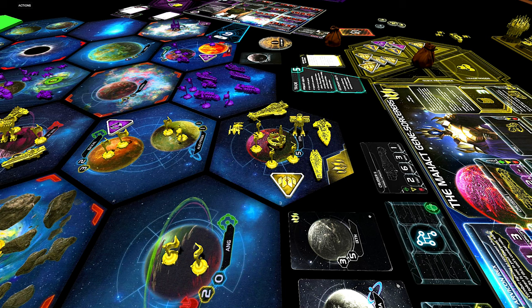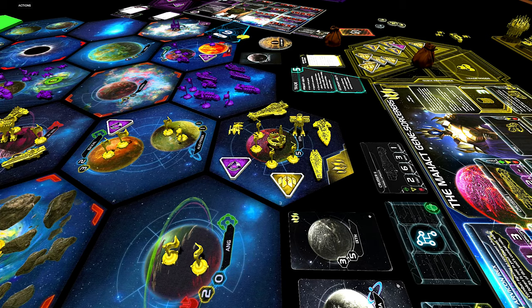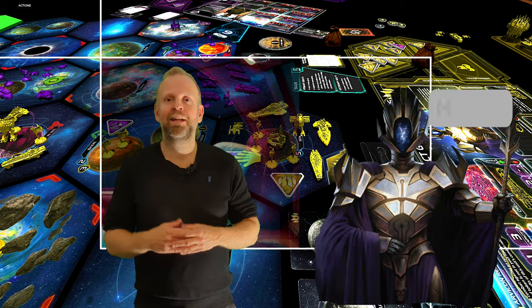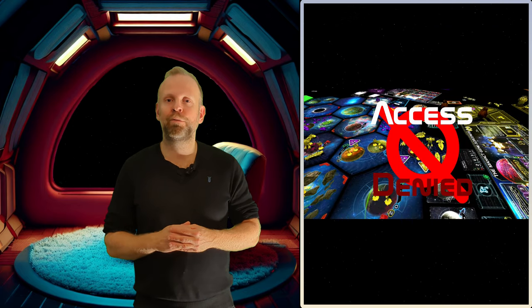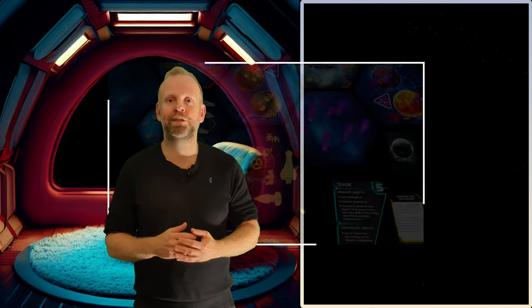So let's say the Imperium player wants to move in and try to take our home system away from us. But since we have one of his tokens in our fleet supply, we can simply give him that token back and immediately end his turn. So he either needs to play the warfare card or have an action card to be able to lift this token from our home system. If you are playing against an inexperienced Mahakt player, you now know that it is nearly impossible to take his home system away from him. So if you want to stop Mahakt from winning, you better make sure to do it before taking his home system becomes necessary.